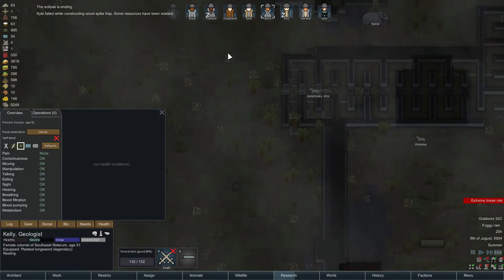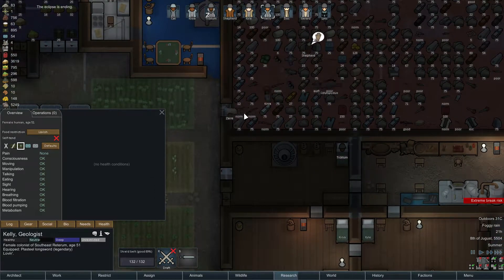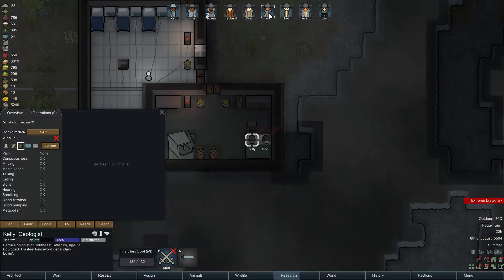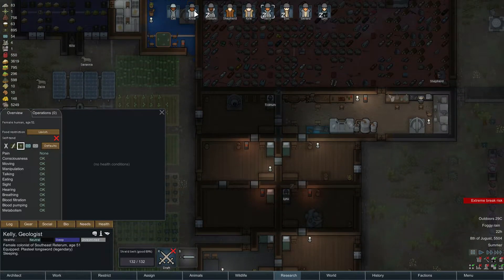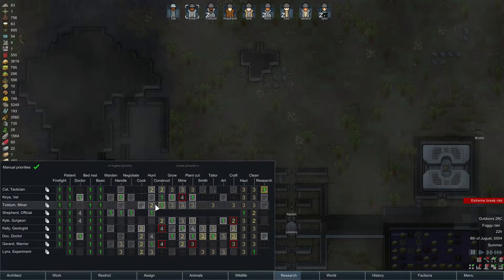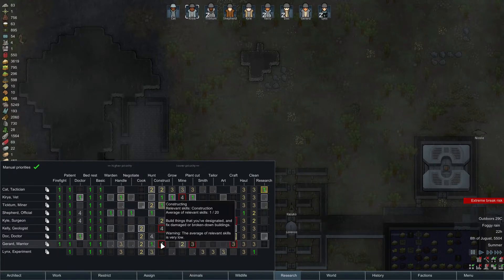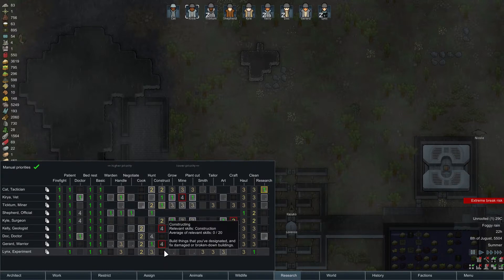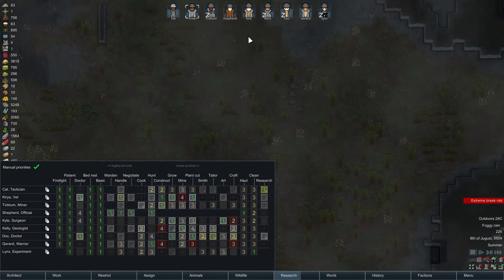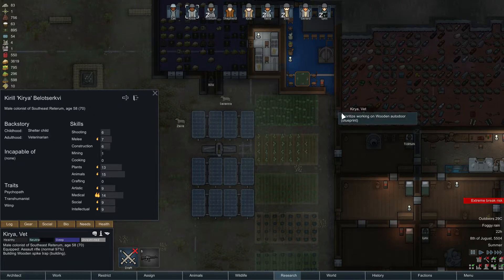Eclipse ending - music to my ears. Still needs to be done, not really that quickly though. Where's Kelly? Sleeping. Where is Kyle? Building wood spike trap. What are everyone's construction stats by now? Cat 8, Kyle 6. Victim 16, Kyle 6. Two on you, or one on you? Zero. Right. Can you build this? Yeah actually you can.